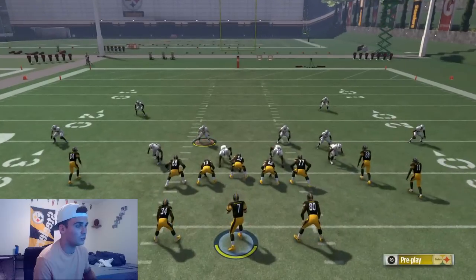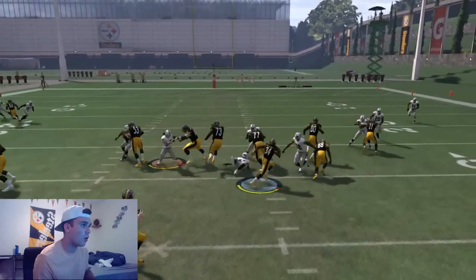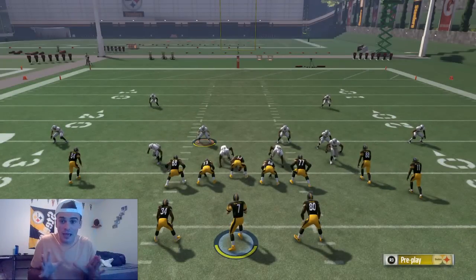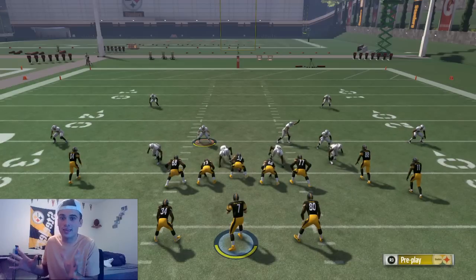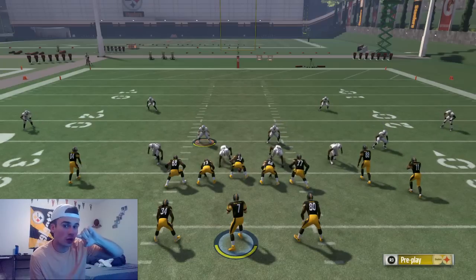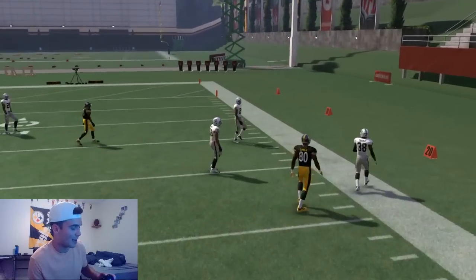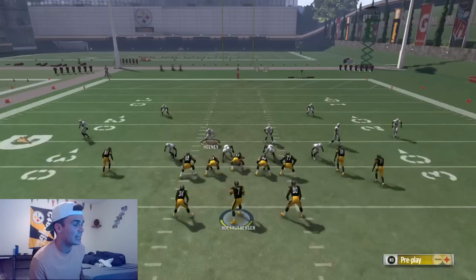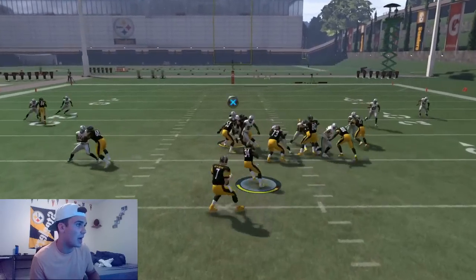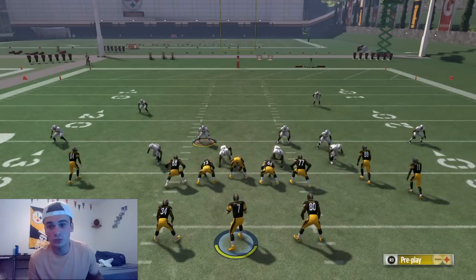There's also a very good run play called halfback power out in this formation. You're going to baseline and then crash your D-line to the strong side — the heavier side with the most people. When you crash to the right, the linemen can't push straight anymore; they have to angle, creating gaps. By baselining and crashing, you're telling your D-line to pull the O-line so your linebackers can crash through the gaps and clog up the run. When the ball is hiked, the linebackers pull right off the blocks and fill those gaps.